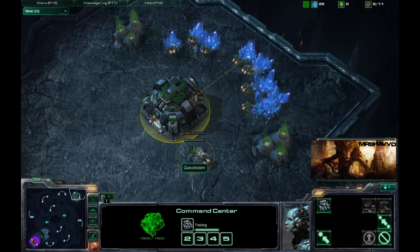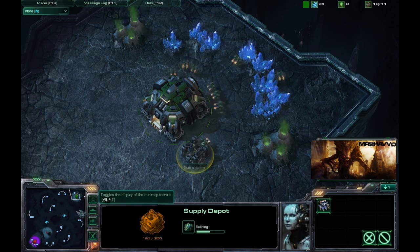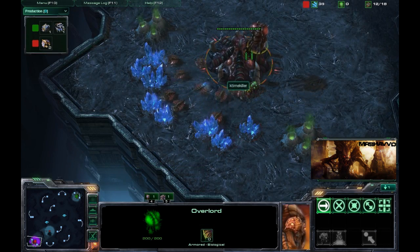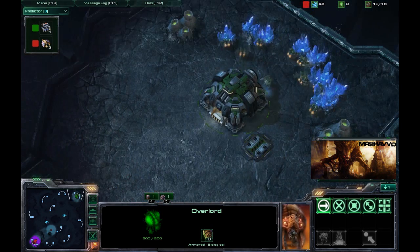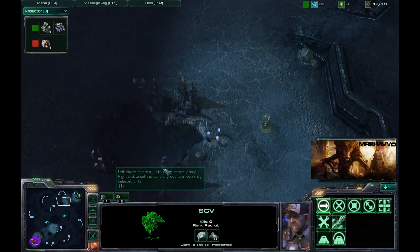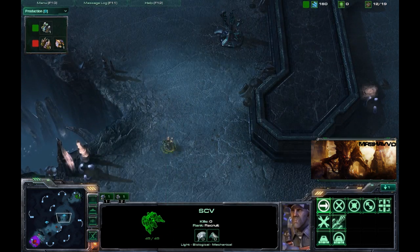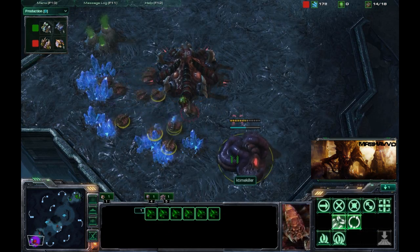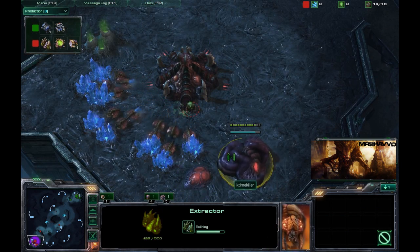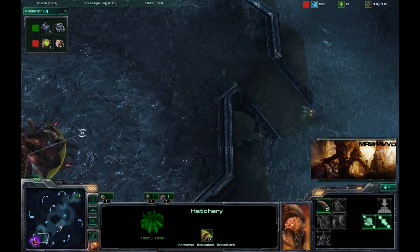Let's speed it up just to get some of the boring stuff down. Quix over here making a supply depot so he can continue to make units, as well as K-Timekilla making an overlord. Making three more drones, one more SCV. Quix over here sending a scout out. Making an extractor over here by Timekilla and throwing down a spawning pool. I'm assuming he went 15 extractor, 14 pool, because that's the typical build now.